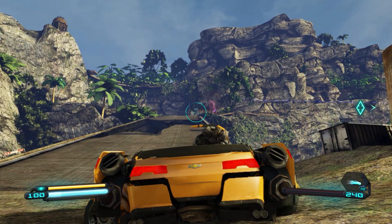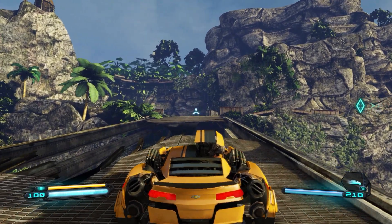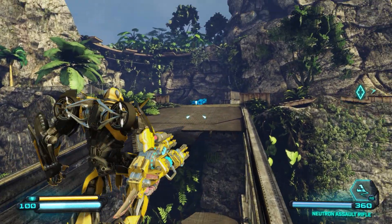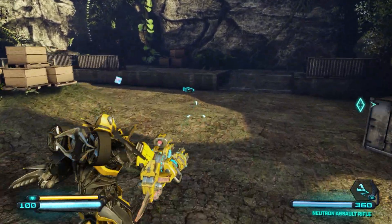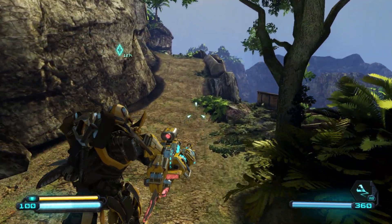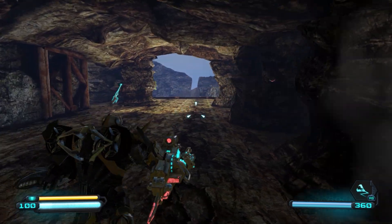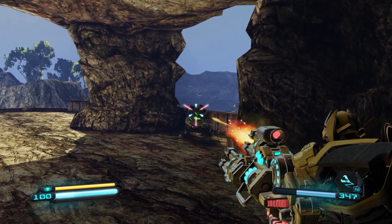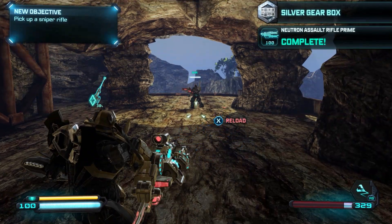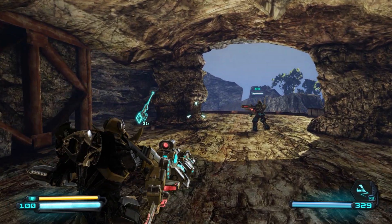Got some enemies to deal with. Hit up the bridge just a little bit to trigger another enemy. Head to the other side, grab the ammo up here. Head up this path and you'll find a blocked gate — destroy it. It's awfully big for humans to be using, but anyway, there's a sharpshooter here, take him down. Let's turn the tactics against them and use that sniper rifle.